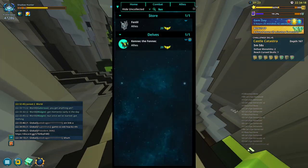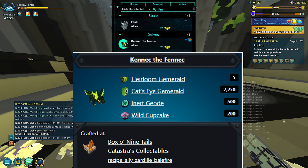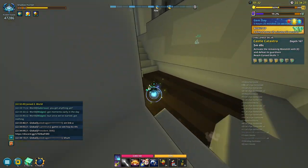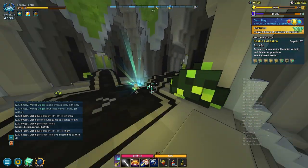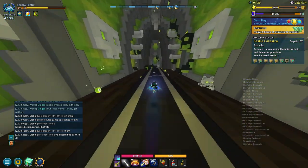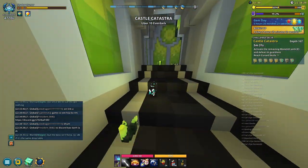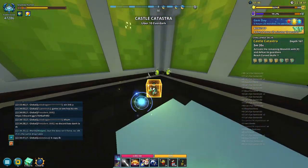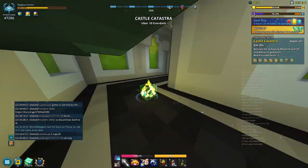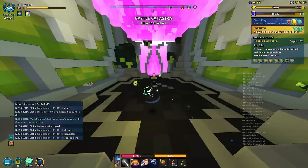There's an ally you can craft called Kenick the Fennec — I'll put up a screenshot — that helps you farm. There's also a bug going on in Castle Catastra that's so strong it's happening in other biomes too. Whenever you complete a floor and leave that room, gem rolls will sometimes spawn, bleach bones will spawn, enemies will spawn, and if you're doing monoliths those will respawn as well.